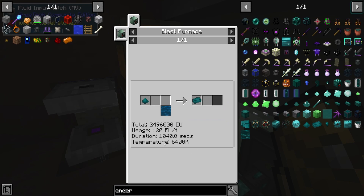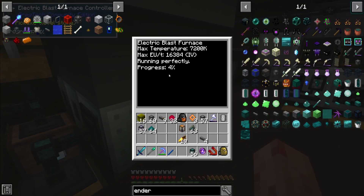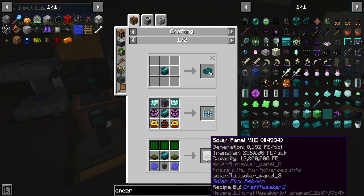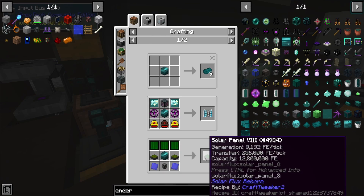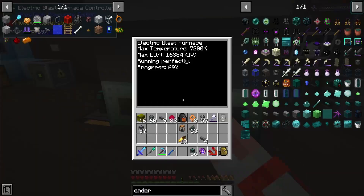So this takes a very long time — 16 minutes, a bunch of minutes — at 120 EU per tick. But we have more than that, we have 16,384. A big thing with enderium though, a big reason I want it soon: solar panels. The next solar panel upgrade is very good — it's the last real good one, where we take two panels that are 2k and make four panels that are 8k. So it's like 8 times power production, which is very good.